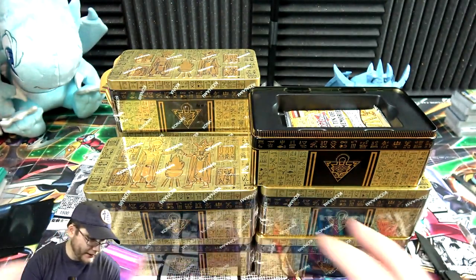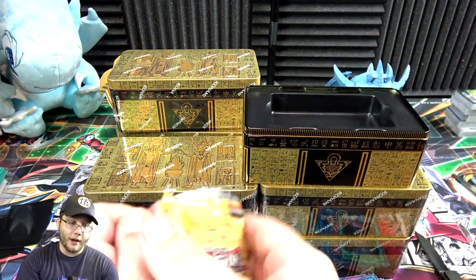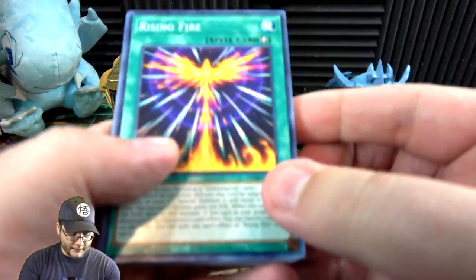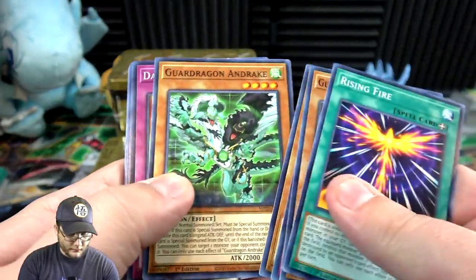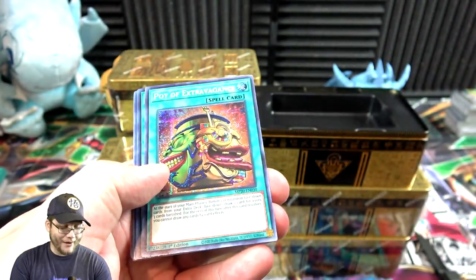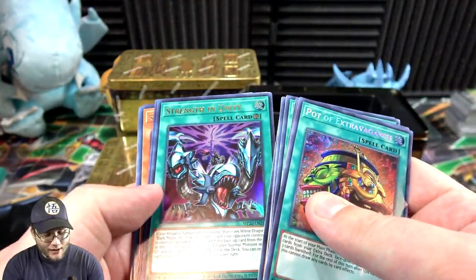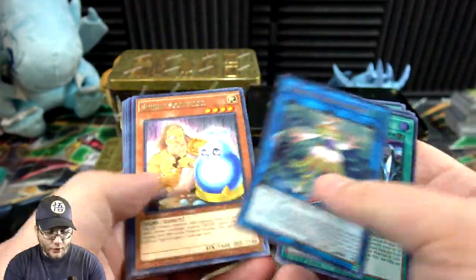To be honest, two of the ones I mainly need from this are Borreload and Apollousa — I think they're both prismatics. So hopefully I get them. Dense with Beast — I didn't know if that was a holo. Blue Slug, another Extravagance — dang, I already got the playset now because we got one from the same tin as Dragoon. Strength in Unity — I love the artwork of this card — and then Marincess Coral.